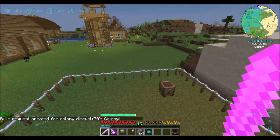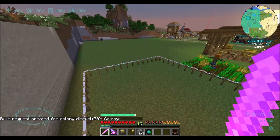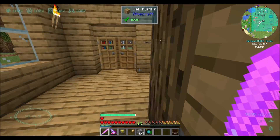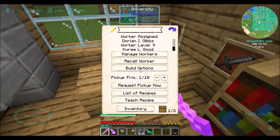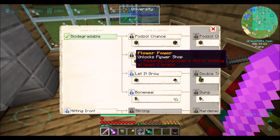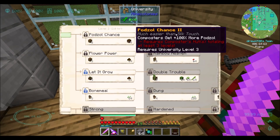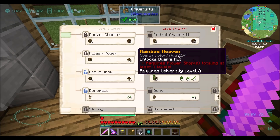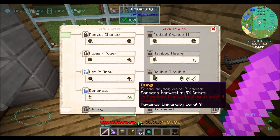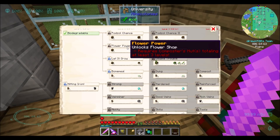The main reason I'm working on the composter is the farmer wants compost, and I can only assume that's going to speed up the rate at which we're doing things. Also for technology, if I would like the flower shop, which will then give me access to the dyer's hut - there it is, rainbow heaven, the dyer's hut. We're going to have to upgrade to a level three university to get the dyer's hut, and also the flower shop requires a level three composter's hut before we can upgrade.